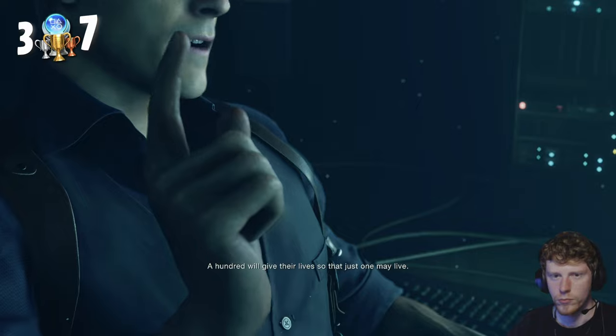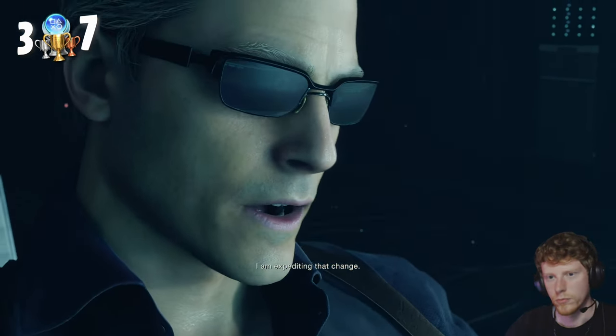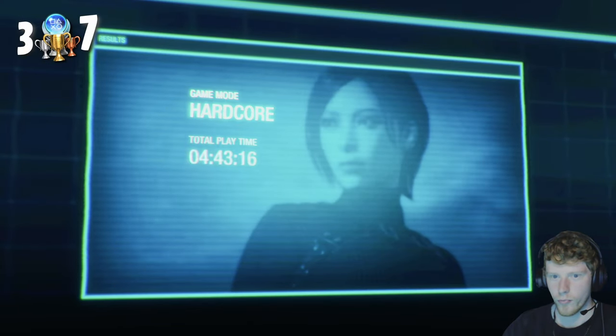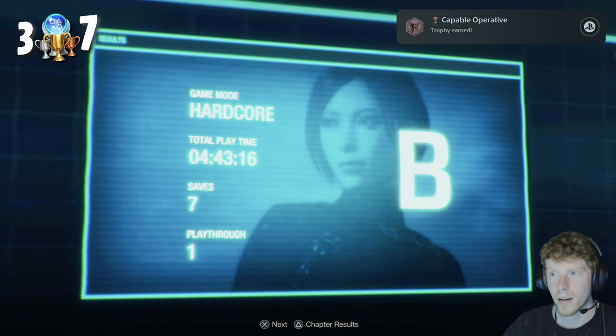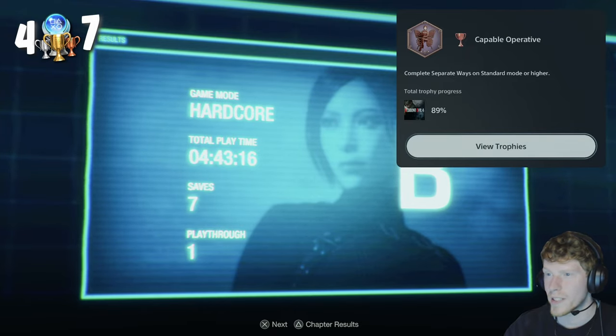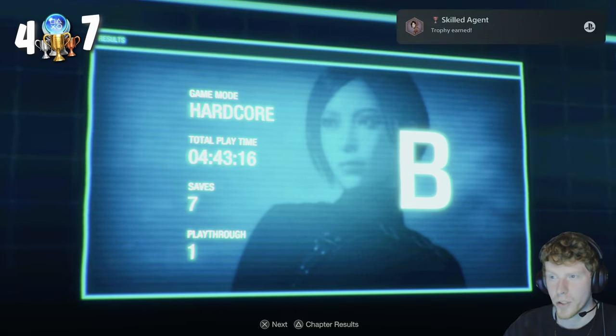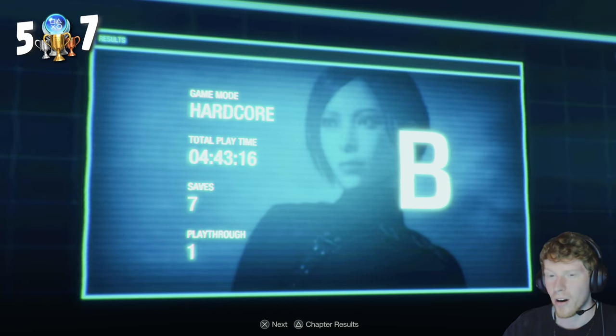I then got the final two trophies of my first playthrough - Capable Operative and Skilled Agent - for beating the game on Standard and Hardcore mode. We got Rank B, not great, but considering it was my first run... Capable Operative: Complete Separate Ways on Standard mode or higher. And Skilled Agent: Complete Separate Ways on Hardcore mode or higher. So there's my first playthrough - I went in blind and played on the hardest difficulty available, which is Hardcore.